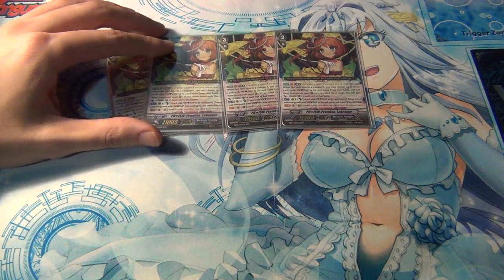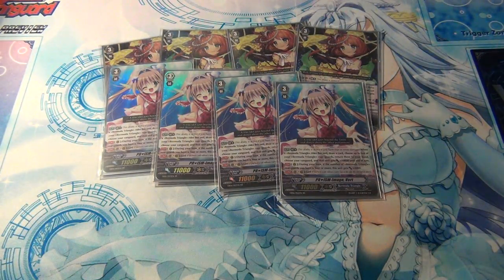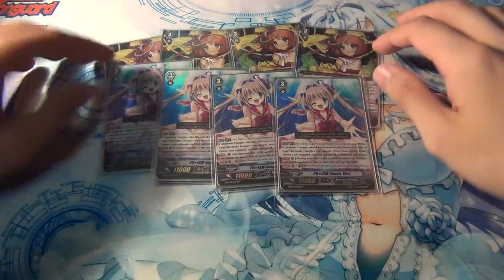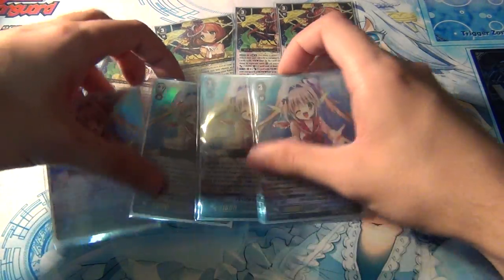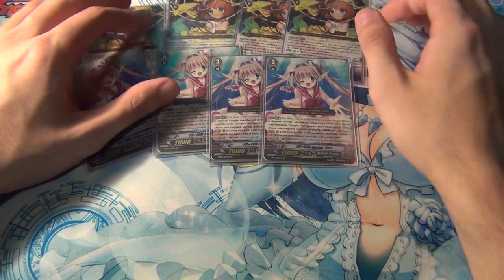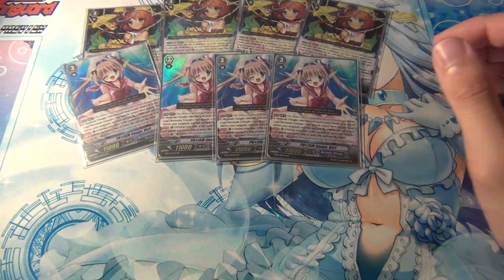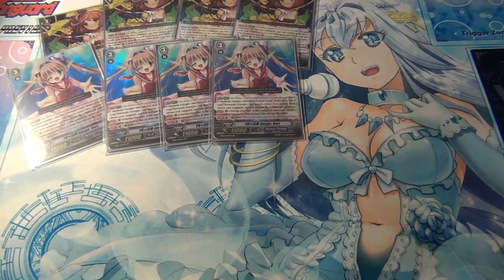For Prisms right now, the main Vanguard is Prism Promise Labrador, and for the brake ride, Prism Image Vert. Prisms are also getting a new brake ride with the Duo archetype. Let me know what you think of Duos and how they compare to Prisms. That covers the Grade 3s.